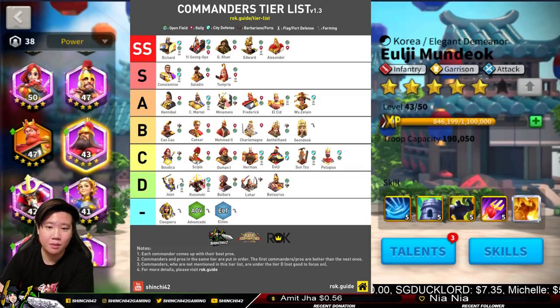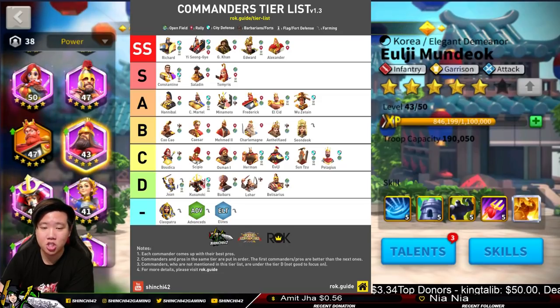The D Tier doesn't mean useless — these commanders are going to be your support commanders. Kusunoki is a great commander. My civilization was Japan and I had Kusunoki in the beginning, but Herman is just a little bit better. Kusunoki has AoE damage with his active skill, and also a negative buff removal for himself — that's a really interesting and unique skill for Kusunoki.